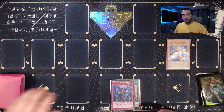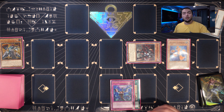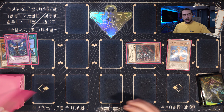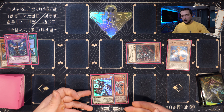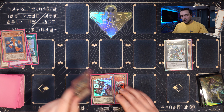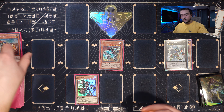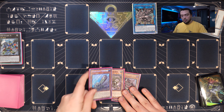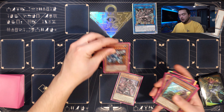Now let's move on to one of my favorite combos: a slightly more advanced Redeployment combo. This is Combo 4 — still involving Redeployment but definitely a harder play, especially through interruption. It's one of the highest-ceiling combos the deck has. We need Redeployment, a discard, and a copy of Gear Frame. We start by normal summoning Gear Frame, activate its effect to add Unclasper, Unclasper special summons itself, and on summon we send a copy of Citadel or Ruin Force to the graveyard.